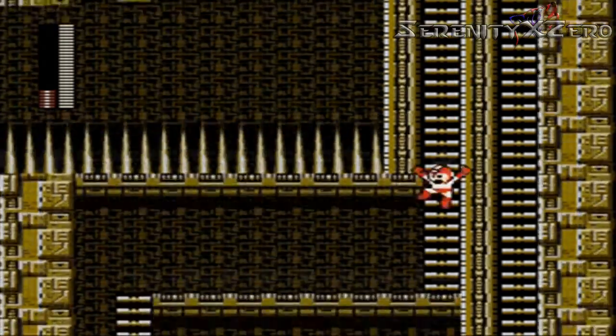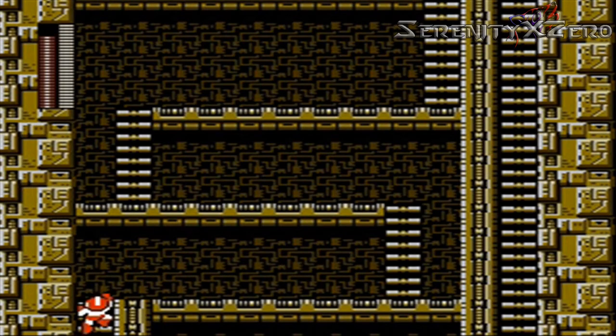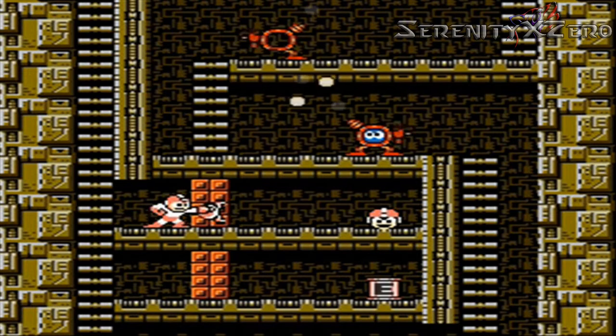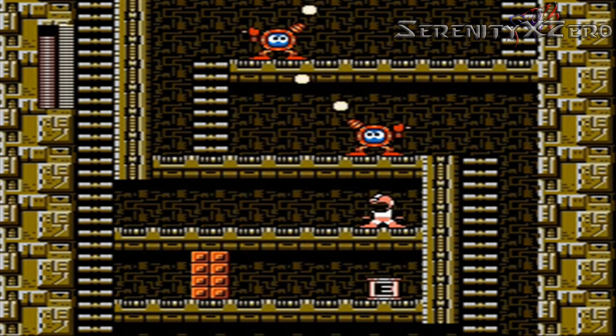Now if you drop down, it'll give us a lot of energy for our number 2 item and a life, which will come in handy — especially if we die. And also this gives us a big boost on our energy for our number 2 weapon. I find it to be kind of faster just to fall down and try to go right real fast. But anyway.